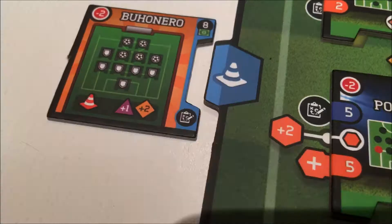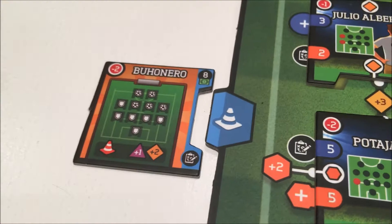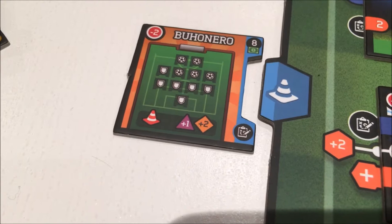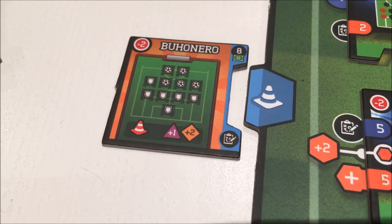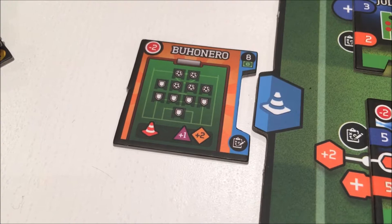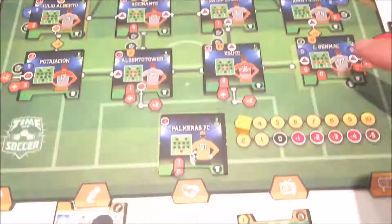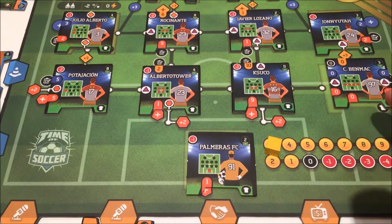Buonera also gives a training bonus and a plus one to any triangles in my team — and I've got a lot of triangles. He also gives plus two to any diamonds. So the scoring is about to go off the roof. Moving over to my defense: Ben Mac all of a sudden becomes worth two points; Kusuko gets an extra one, Alberto Tower gets one too — that's four extra points in my defense. Moving him up to twenty-five onto the next level.